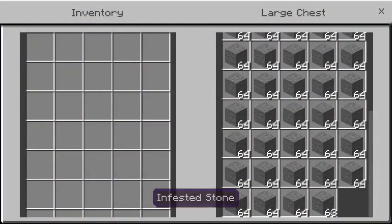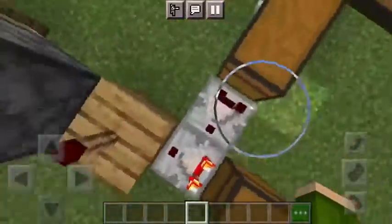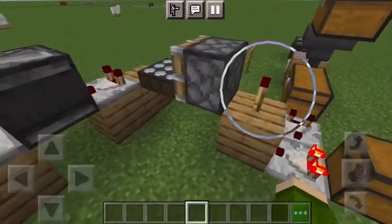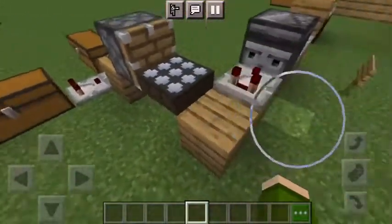This allows one more item to go into the hopper, so it's always at a constant 64 blocks. Once it gets more than that — you can see there's a 63 over there instead of 64 — it means this chest will have to fill up completely.